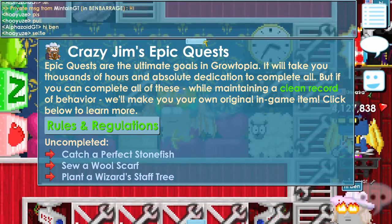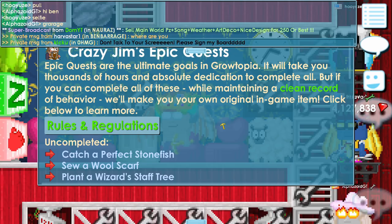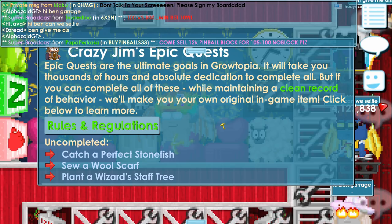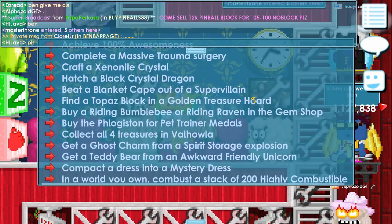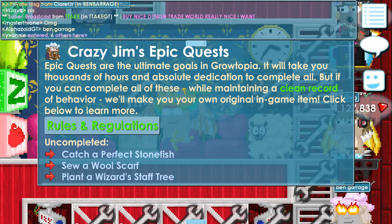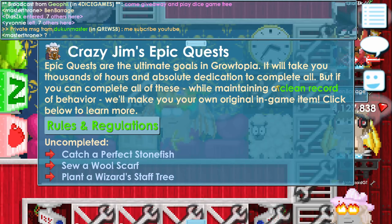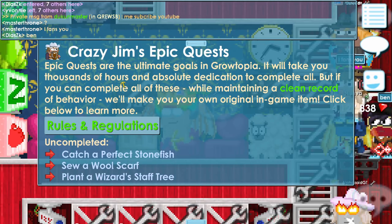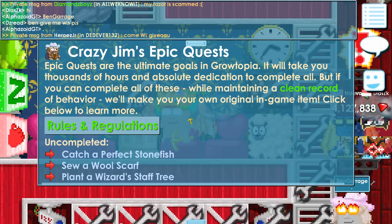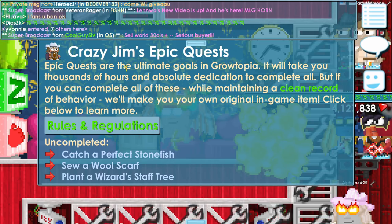Another thing you need is a clean record of behavior. If you're always scamming or getting banned, they might not make an item for you even if you did all the quests. This is how Zero Eye and Kudobel were able to sponsor their own items. According to the requirements, it will take thousands of hours and absolute dedication — this is way more difficult than legendary quests.